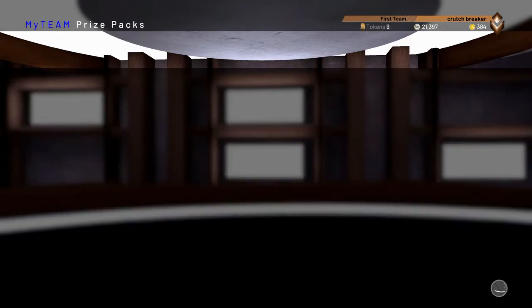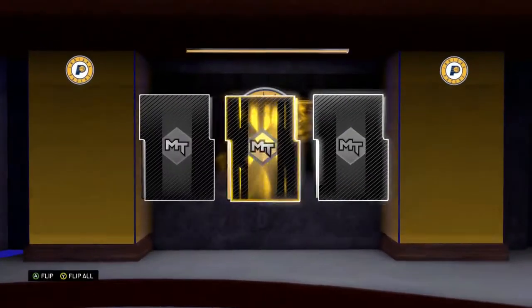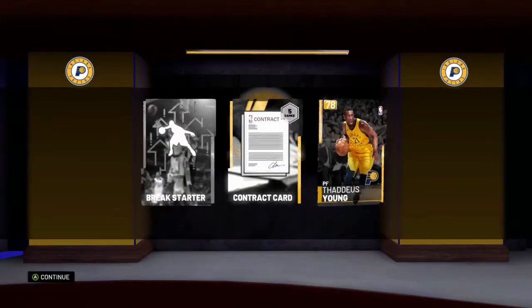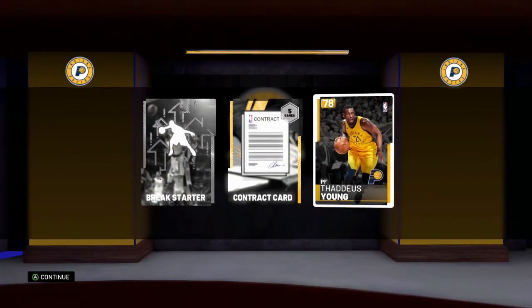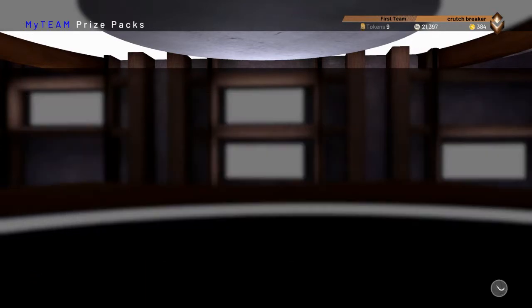Let's do the Pacers pack. Victor Oladipo is the best player available on this. We got Thaddeus Young. So far, including my Atlantic Division and this pack opening, these domination packs have not been great. Let's change it all here with a Giannis pull, please.